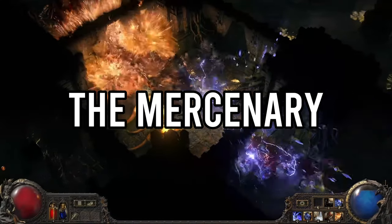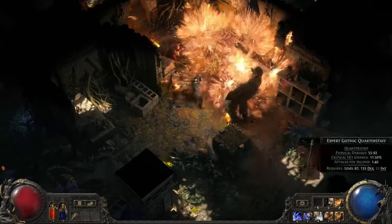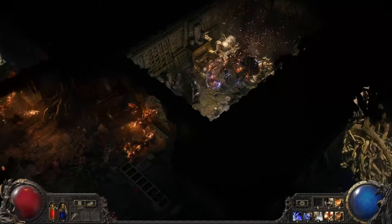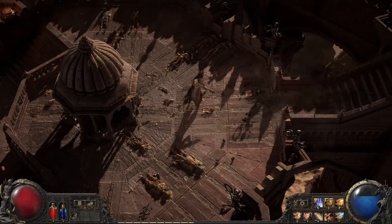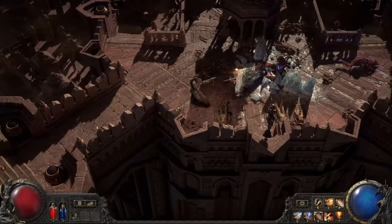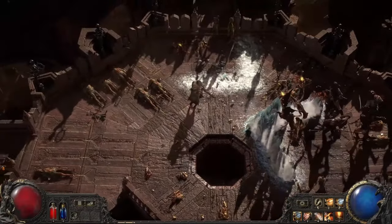Get ready for explosive action with the Mercenary — a class specializing in ranged combat with a twist. Think of it as Path of Exile meets your favorite action shooter. The Mercenary wields a crossbow — incredibly versatile with different ammo types that drastically change your playstyle. Move freely with WASD controls, dodge, weave, and unleash a barrage of attacks on the move. Switch between ammo types that function like shotguns, sniper rifles, assault rifles, and even grenade launchers, and infuse bolts with elemental power to freeze, shock, or poison enemies.